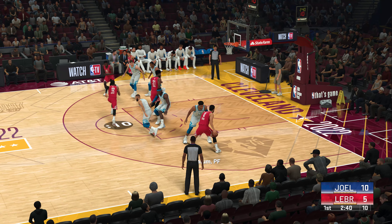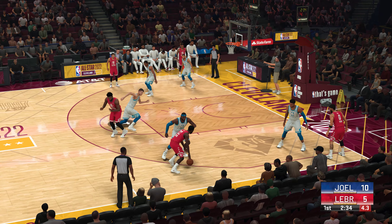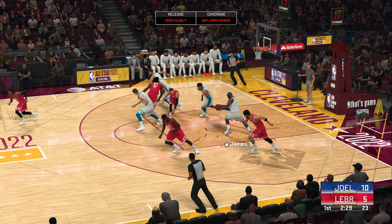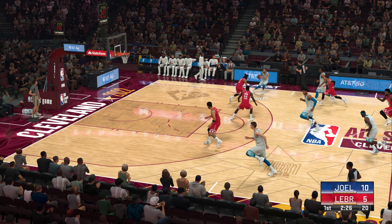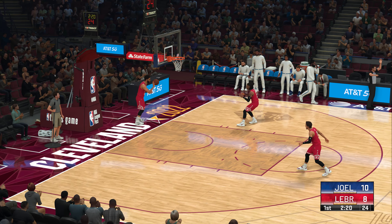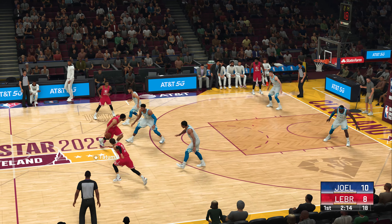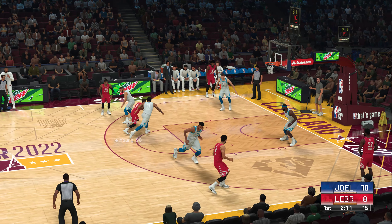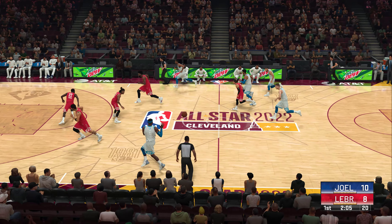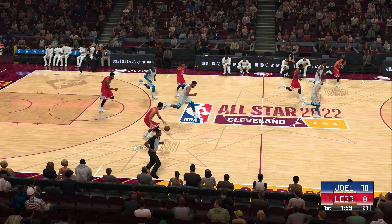Now here's Embiid. Tatum kicks to Wiggins. The shot misses and the rebound goes to the West All-Stars. There's an example of good defense beating good offense. Sinks the triple — Curry's release is so quick. As a defender, you can't afford to give him any space. Morant passes to Tatum. Here's Young — unable to get that one. And the West All-Stars have possession, trailing by two. And the rejection by Embiid.